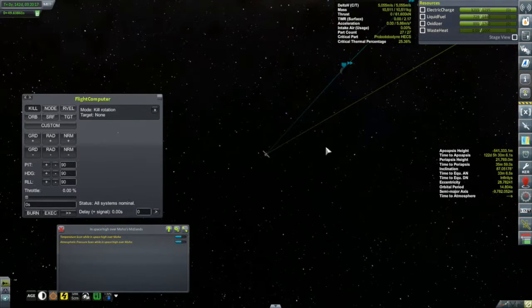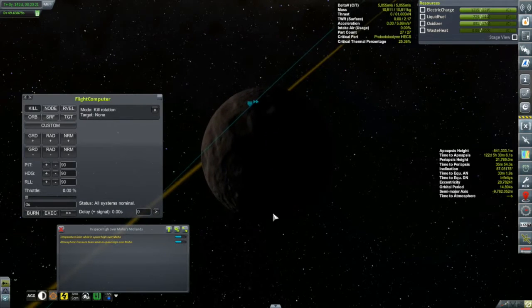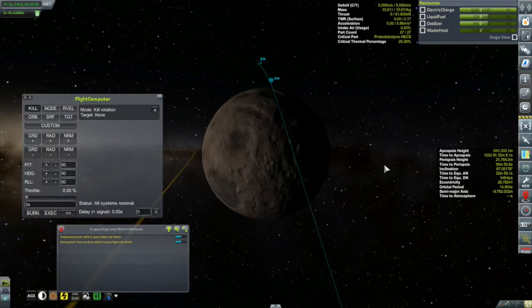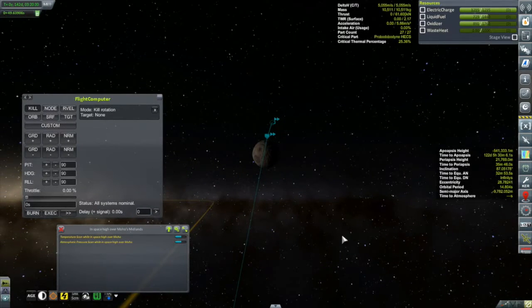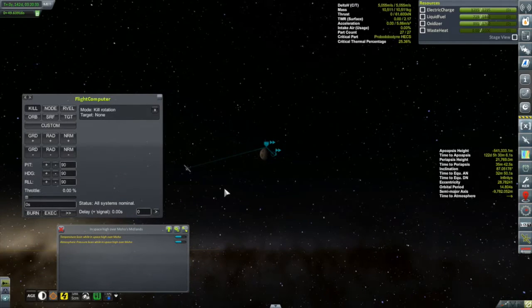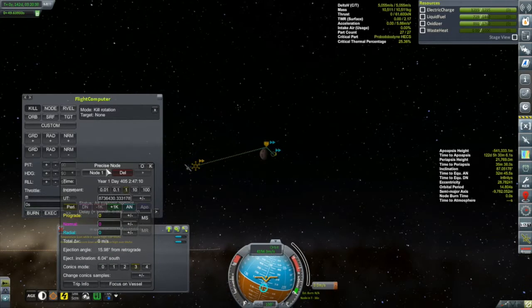According to Kerbal Engineer I'm at an inclination of 87 degrees, but the ScanSat contract requires an orbit with an inclination of about 85 degrees. So I'm going to need to make some sort of normal change here. I can tell it's going to be an anti-normal burn to push my trajectory a bit to the right from this view - and if you don't know the right-hand rule, you should look it up, it's useful from time to time.